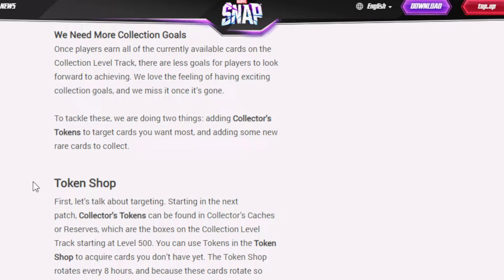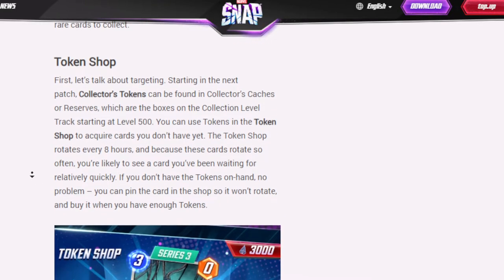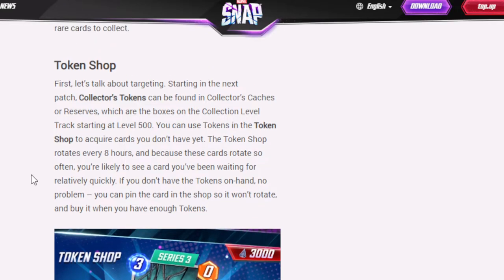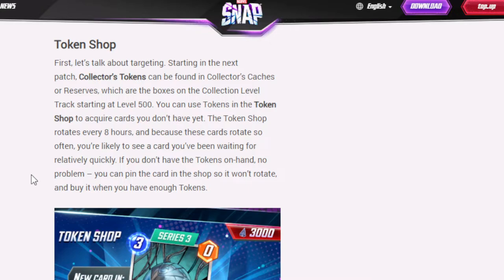To tackle these issues, they're doing two things: adding collector's tokens to target the cards you want most, and adding new rare cards to the collection. I was wondering — now that collector's tokens are coming in — whether I'll even be able to get anything, since I have every card in the game at the moment except Galactus and Thanos. But they're actually being added in this patch.